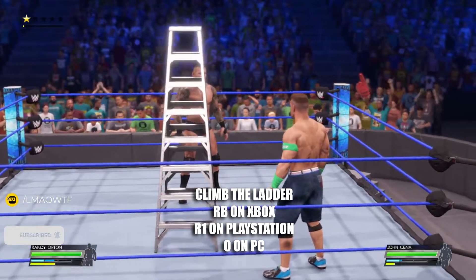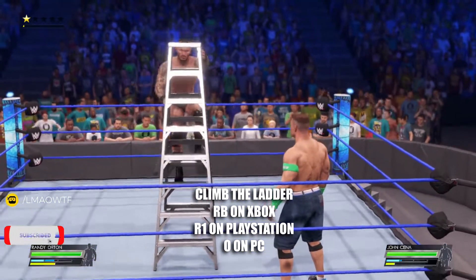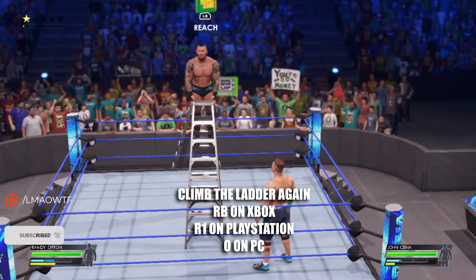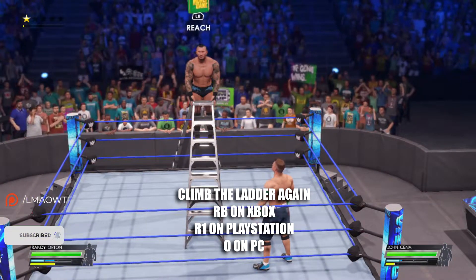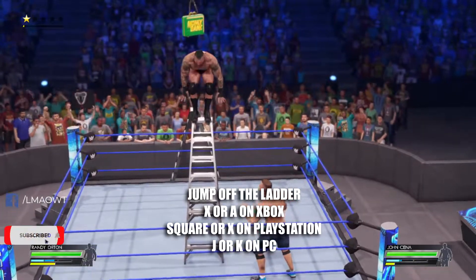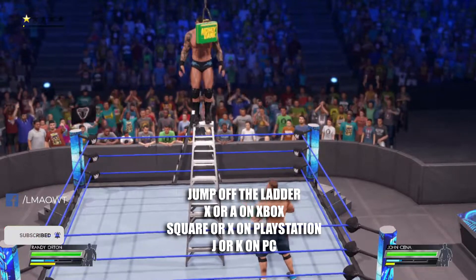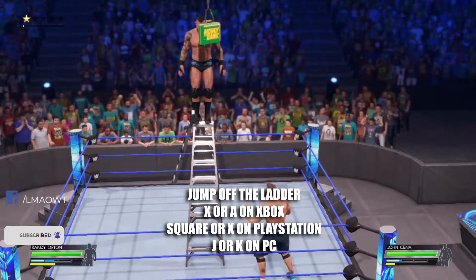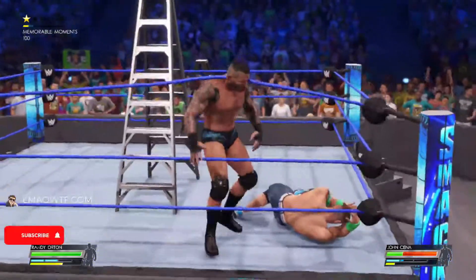Now you're going to climb the ladder — that's RB on Xbox, R1 on PlayStation, and O on PC. Then climb the ladder again using the same button. Then you're going to jump off the ladder — that's X or A on Xbox, Square or X on PlayStation, or J or K on PC. And you're done.